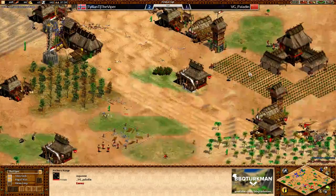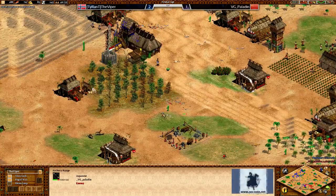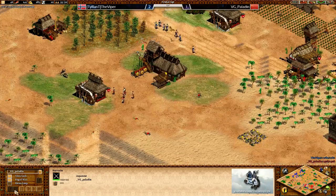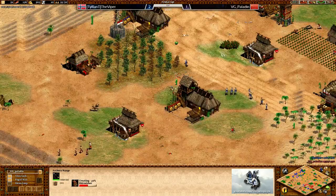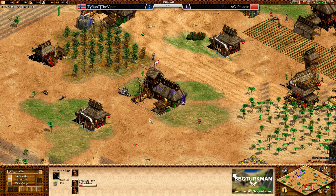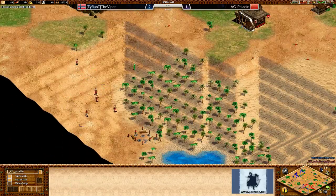A lot of players think that if one place is walled that means everything is walled, whereas Viper can easily walk around just to the south of it and go for those villagers down here. Paladin right now only just getting up an archery range - he actually spent quite a bit of resources on those Man-at-Arms and lost most of them. He's going to be quite slow to start massing skirmishers and archers because he's only just getting that archery range down, compared to Viper's two archery ranges which he's had for a while.